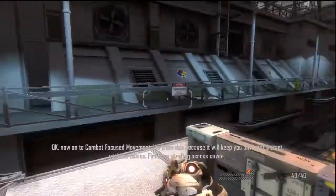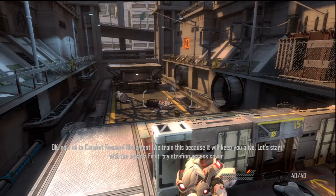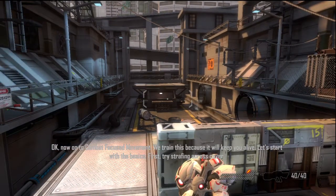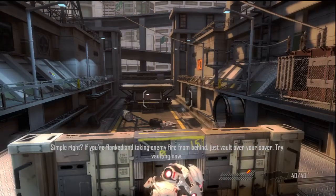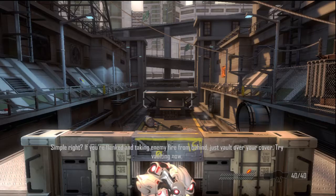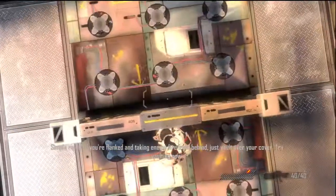Now on to combat-focused movement. We train this because it will keep you alive. Let's start with the basics. First, try strafing across cover. Simple, right? Now, if you're being flanked and taking enemy fire from behind, just vault over your cover.